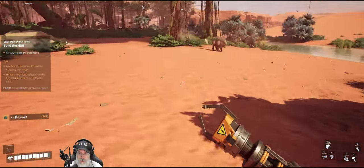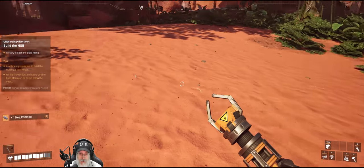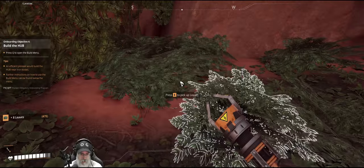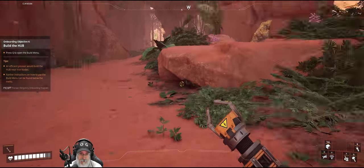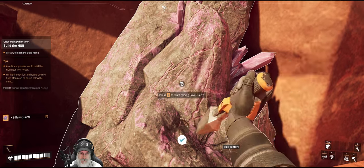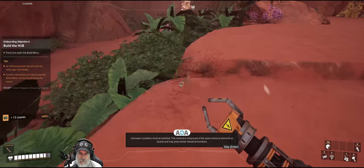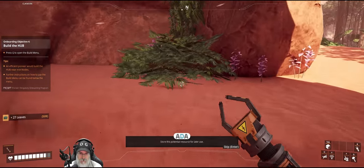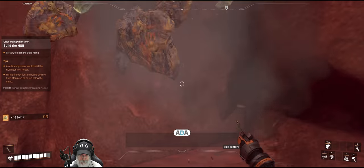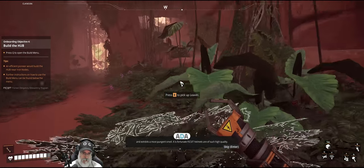We saw another hog over here, let's deal with him. We want to get all the giblets off these guys because we're going to use them early on to get our first set of coupons from the Awesome Shop. We've got some quartz and some sulfur, let's grab both of these because we're going to need them. Unknown crystalline mineral collected — this mineral is composed of the same chemical elements as quartz and may yield similar industrial functions. Store this potential resource for later use. Unknown chemical element collected — this non-metallic and multivalent element seems to be present only in a solid state and exhibits a most pungent smell. It is fortunate Fix-It helmets are of such high quality. Store this potential resource for later use.